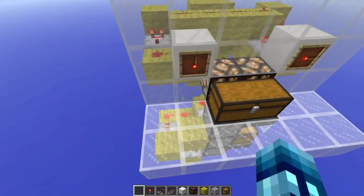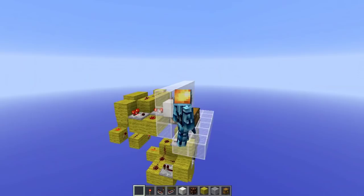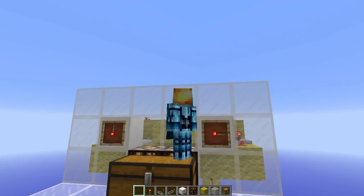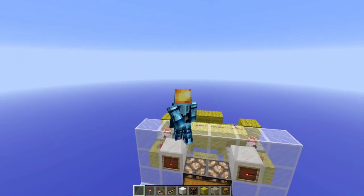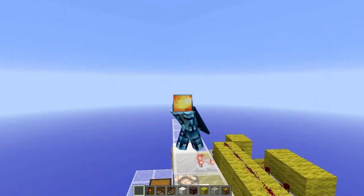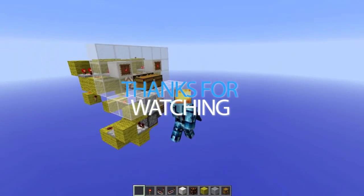So there it is — the combination all set back up and it's working really good. That's how you make a security chest really easily in vanilla Minecraft, and it does work in Minecraft 1.9 — so that's good news. I hope you guys enjoyed the video. If you did, leave a like down below — it helps me out a lot. Let me know if you want to see some more of these how-to redstone build videos with cool devices and stuff like that. But other than that, I will talk to you guys later. Peace out.